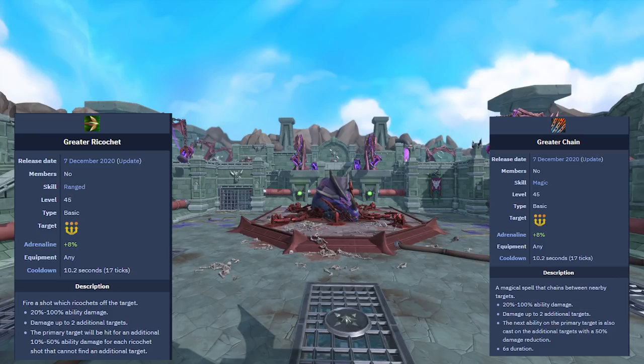Greater Chain is another ability that can be purchased or obtained through Raksha, and it is really useful for magic. Unlike Greater Ricochet which focuses on single-target damage, Greater Chain adds a nice AoE component. The difference from regular Chain is that the next ability cast on the primary target is also cast on additional targets with a 50% damage reduction. Normally you will hit 2 extra targets, but with the Caroming perk you will hit a maximum of 6 extra targets. This is really useful for adding AoE ability damage with magic, especially when doing Slayer or content with many mobs.